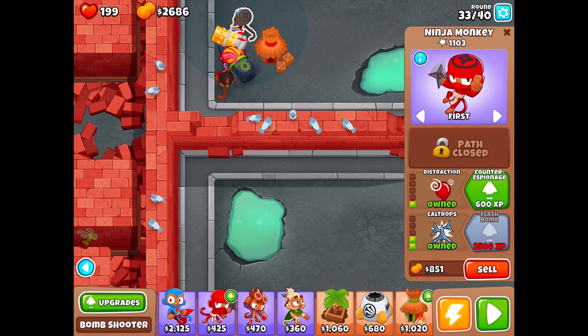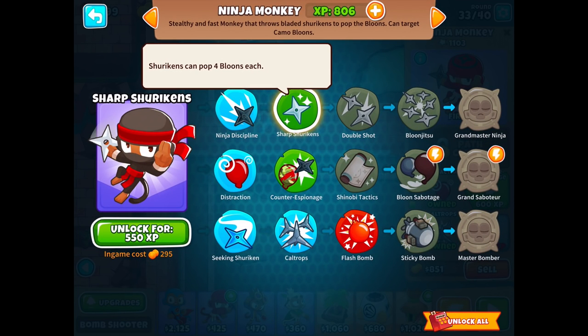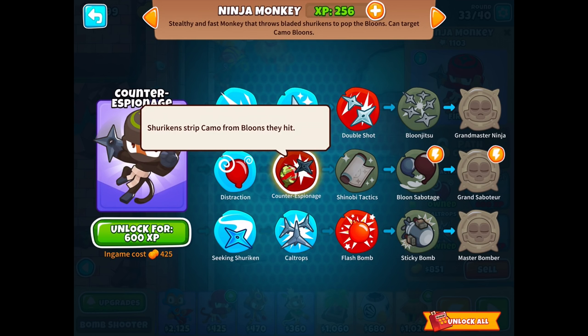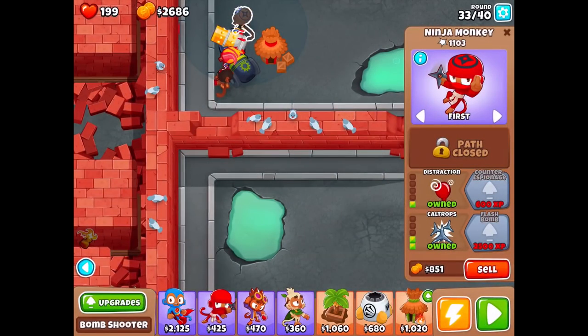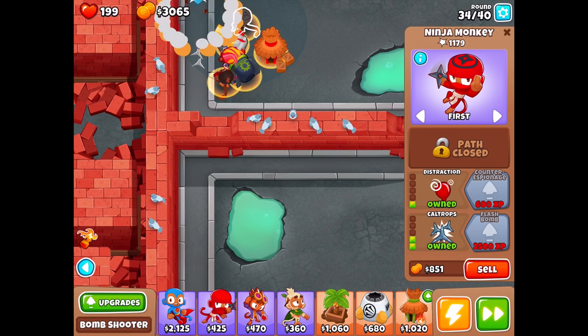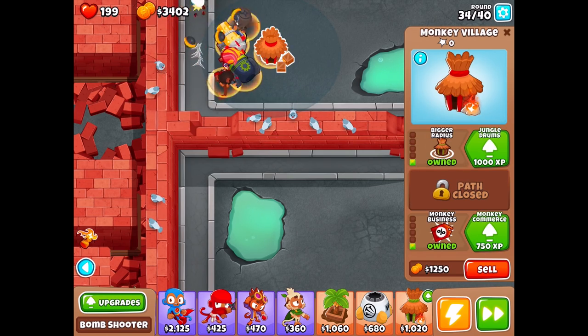We have some easy camo here — this guy can see camo. Let's do sharp shurikens: shurikens pop four balloons each. Then counter espionage: shurikens strip camo from balloons they hit. That sounds really good — I can't wait to get that for 600. As you can see, the ninja monkey is awesome. There are so many different cool monkeys and I want to try to get them all.